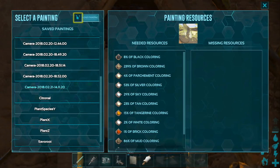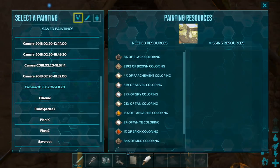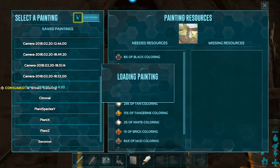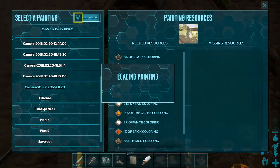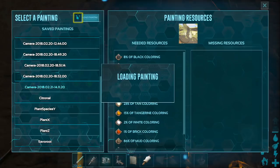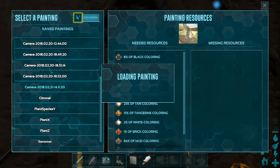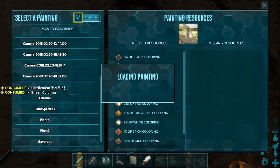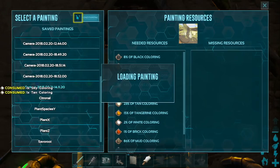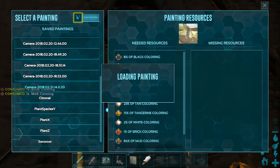If you did the GiveColors command, you shouldn't be missing any colors. Once you choose your picture, scroll up to Load Painting. It automatically starts painting — now it says loading painting until it's done. So if you're watching from someone else's perspective, they see you move and flip your brush in the air after you change every color. It kind of does everything on its own and it takes maybe 20 to 25 seconds, and then the painting is done.